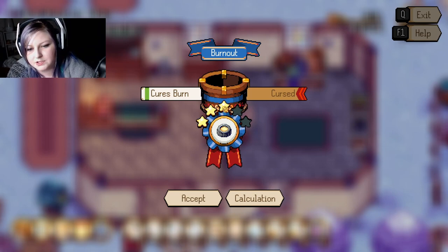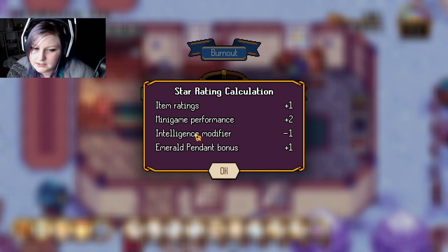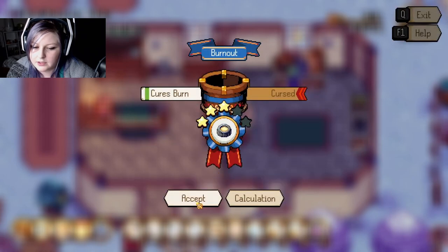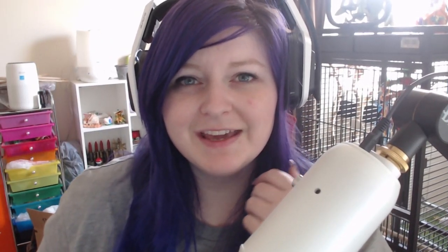As you can see, we used only one-star ingredients and we got three stars. I don't know what this intelligence modifier is — I guess it's calling me stupid, but that's a thing. Hey guys, so I'm actually editing this video right now and I did a little research about the intelligence modifier. It turns out it's just a stat that my character has because of the choices I made at the very beginning of the game when the brownie is asking you all those questions. I'm pretty sure you can eat different foods that boost those types of stats, so if you eat a food that boosts your intelligence, that modifier would either go away or give you a positive modifier and increase your star score. Just a little extra information for you guys.